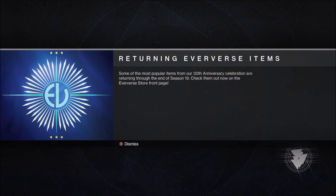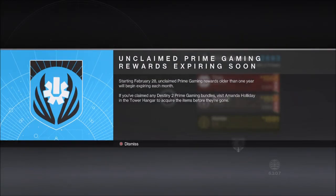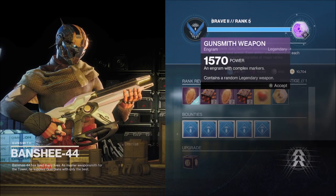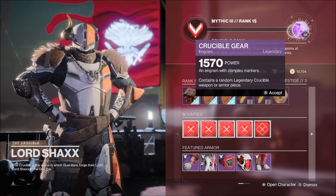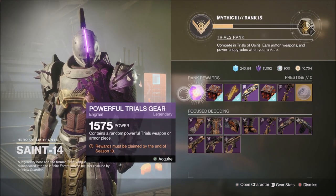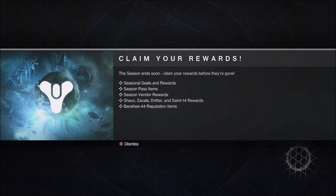Bungie would also like to inform you that popular items from the 30th Anniversary celebration are returning to the Eververse store until the end of Season 19. Don't forget to claim those unclaimed Prime Gaming rewards, as starting February 28th, any unclaimed rewards over a year old will be removed from Amanda Holiday's inventory in the Tower Hangar. With this being the final week of the season, don't forget to collect all of your Season of the Seraph Pass items, any items left from the Season of Plunder Season Pass from Bungie.net, plus your reward track items and engrams from Banshee-44, Shaxx, Zavala, Drifter, and Saint-14 before the end of the season, as they will reset when the new season starts.